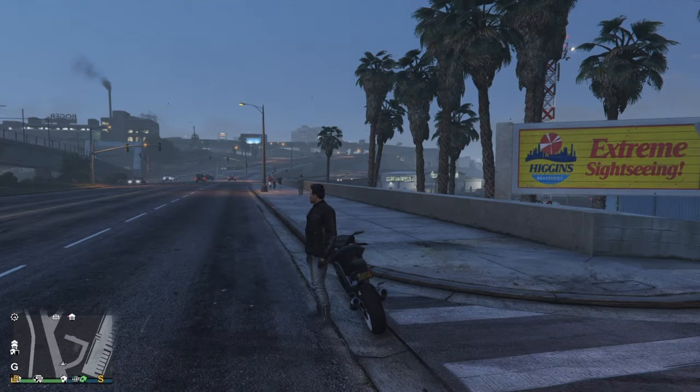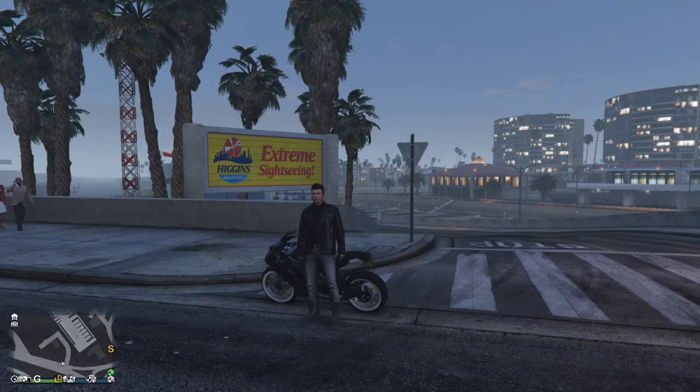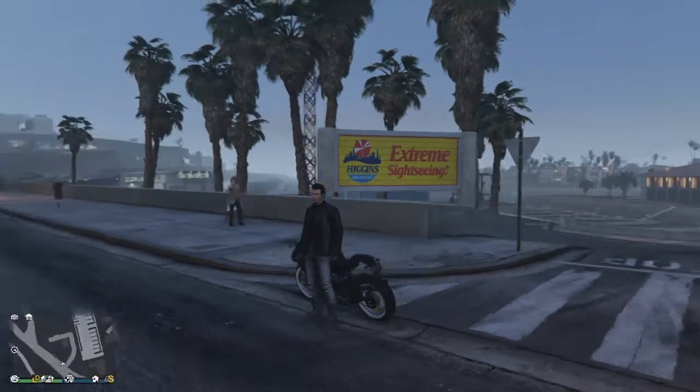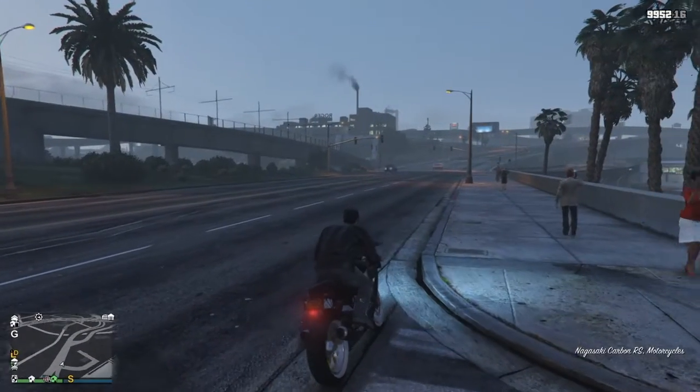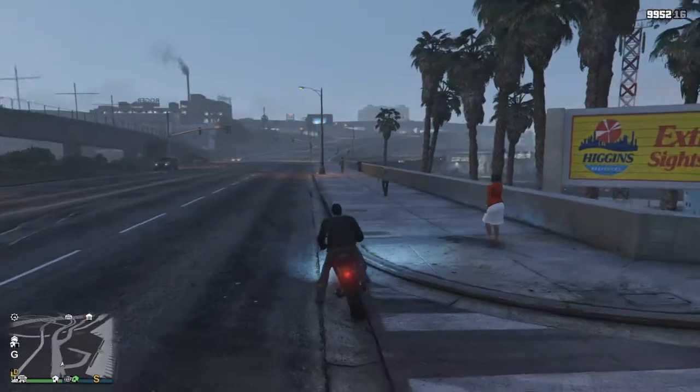What is going on guys, it's your boy Outlaw Gaming back with another YouTube banger. Today I'm gonna be showing y'all how to get the FIB Buffalo — FIB Charger, whatever you want to call it. It's unmarked, it's FIB, it has lights on it, it's fast, and it's fun to use especially for role play on GTA 5 Online. So head over to the airport and once I get there I'll be back.